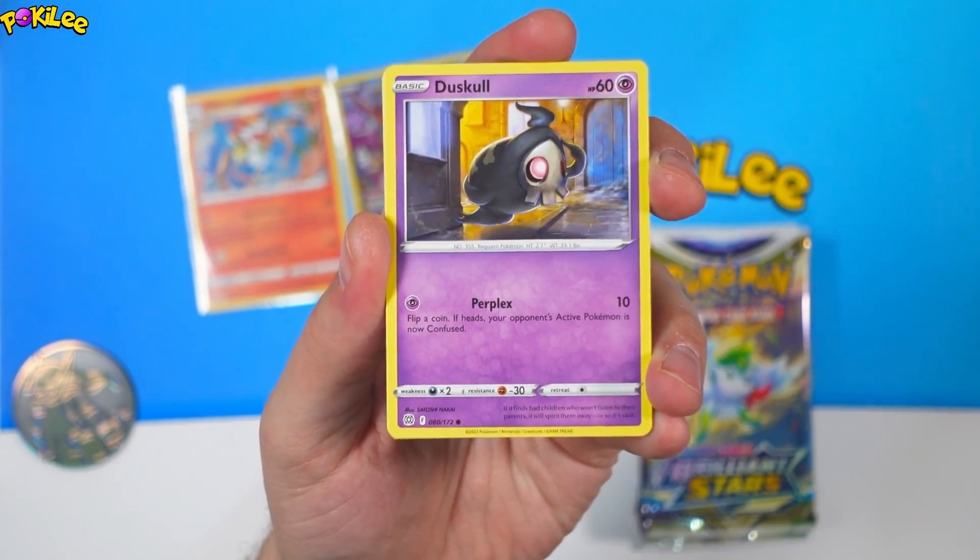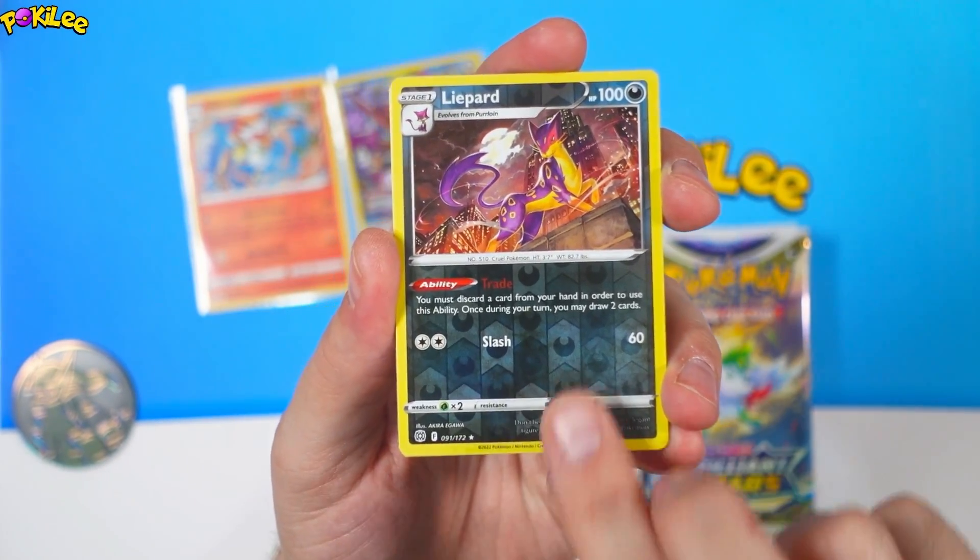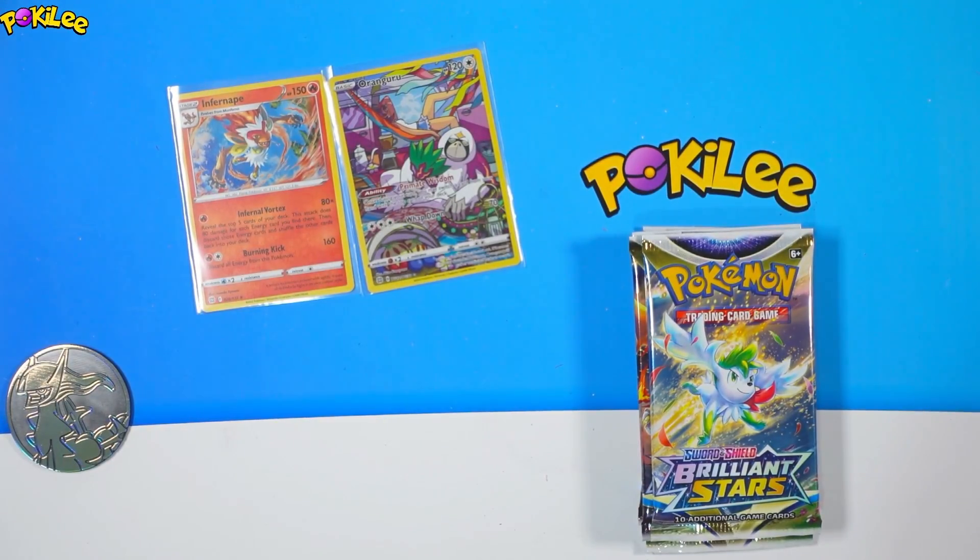Let's find out. We have a Duskull, Flypod, and a Heatran. Oh my days.